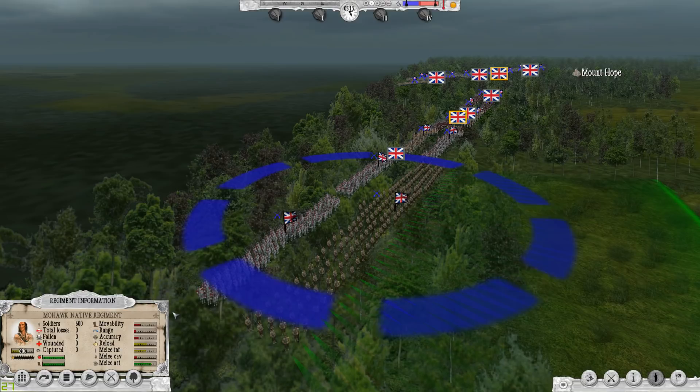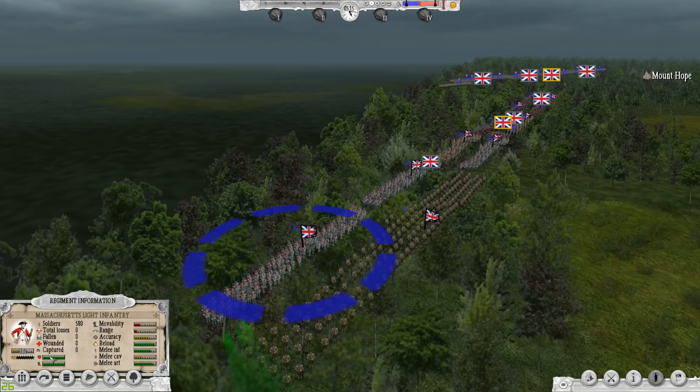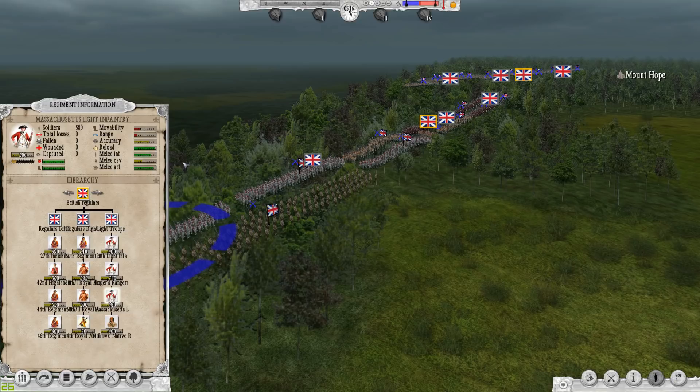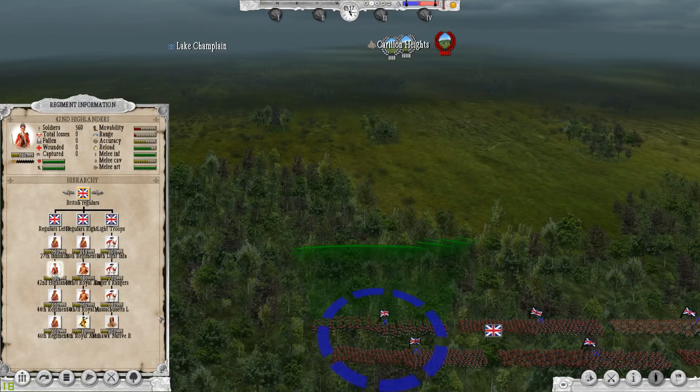If I click on one of these units I can see some information about them. We've got the Mohawk Native Regiment — 600 soldiers. You get information about their total losses: fallen, wounded, captured. There are also statistics on movability, range, accuracy, reload ability, and melee against infantry, cavalry, and artillery. Let's click behind here — we've got Massachusetts Light Infantry, 580 soldiers. There's a lot of information available on each regiment. We can look at our hierarchy and order of battle.